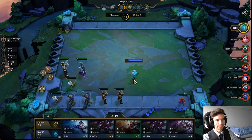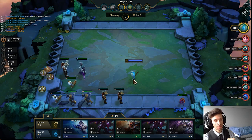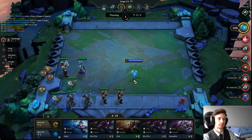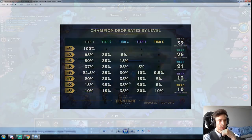For tip number one we have increasing the odds. What do I mean by that? We're going to be removing champions from the pool to increase the odds of getting champions that you do need. Let's take a look at this chart. In Teamfight Tactics there is a shared pool of champions — overall there are 39 of each champion. So there's only 39 Tristanas, 39 Graves, 39 Kassadins in the pool. We can use this knowledge to help increase our odds of hitting the units that we do need.